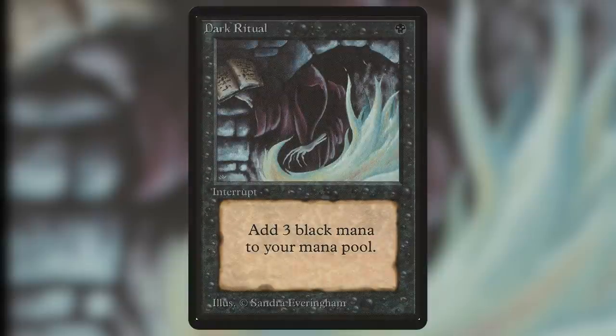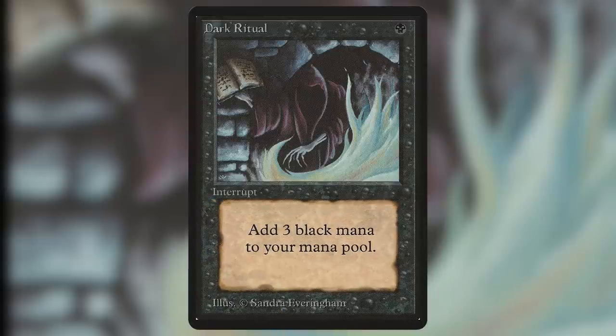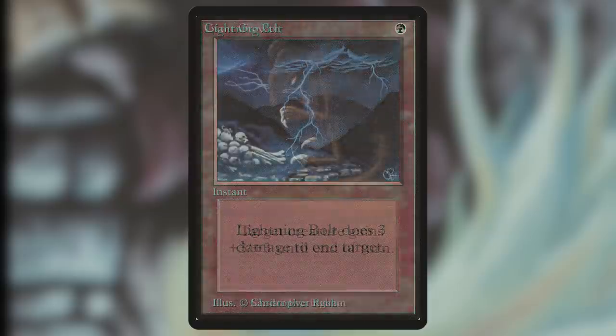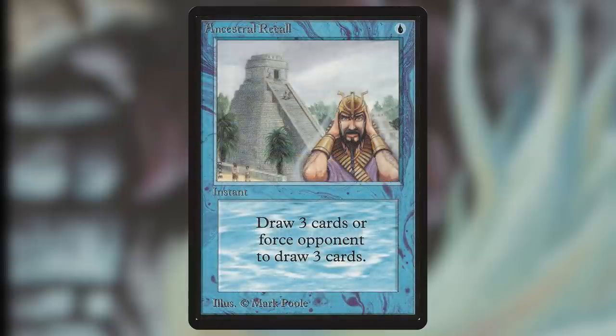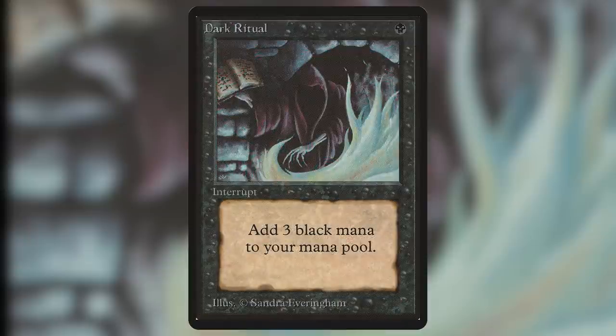Number 3 on our list is Dark Ritual. This card is 1 black for an instant that reads: Add 3 black. Debuting all the way back in Alpha, this card has quite a history. It was one of the original Alpha boons — a cycle of cards that gave a 3-for-1. You've heard of many of these cards: Lightning Bolt, Giant Growth, Ancestral Recall, Dark Ritual, and Healing Salve. The concept of a ritual — a spell that produces mana — got its name from this card. This card has seen 34 printings in paper and online since its inception.